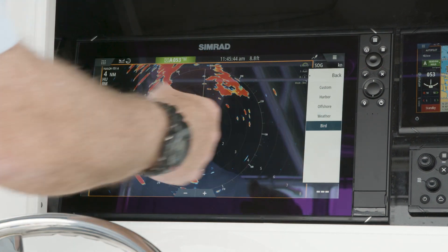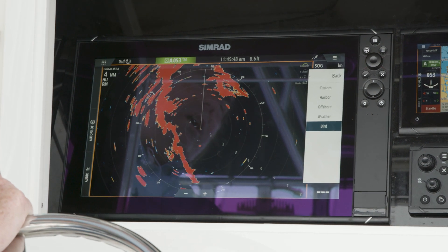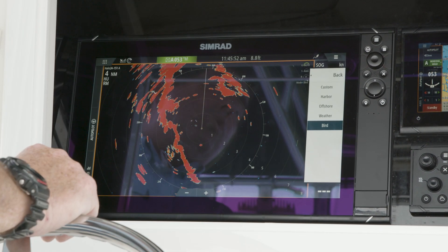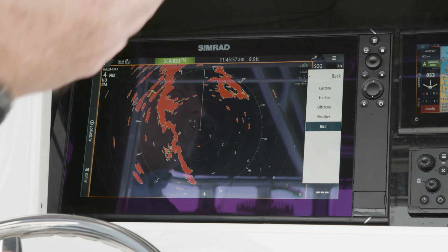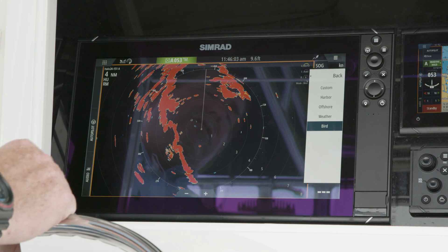Last is bird mode. On dome radars, you're not going to see birds past a mile and a half to two miles — you'd see them with the naked eye. But bird mode comes in handy for spotting smaller targets at further distances. It won't pick up a small bird, but it will detect a small boat, allowing you to set the parameters for those smaller targets at greater range.